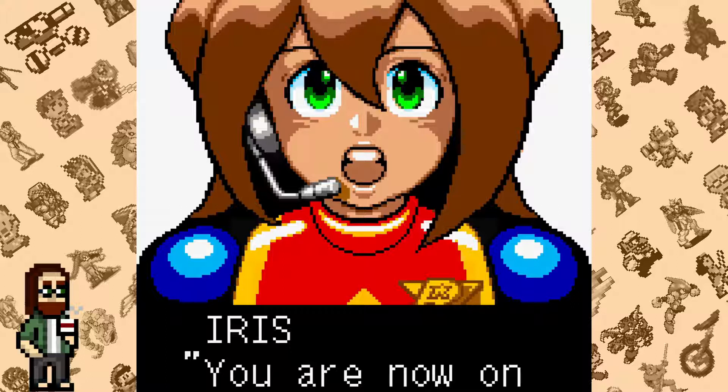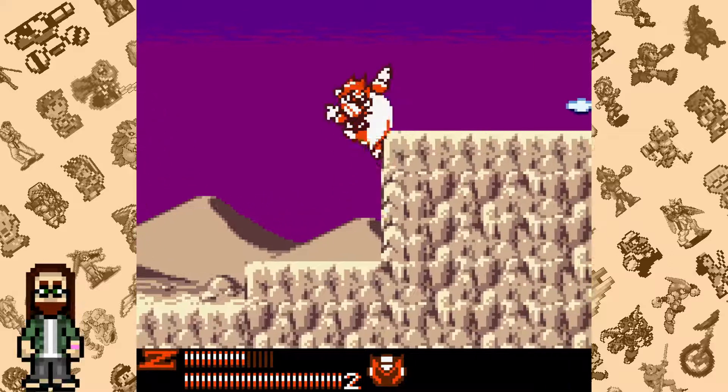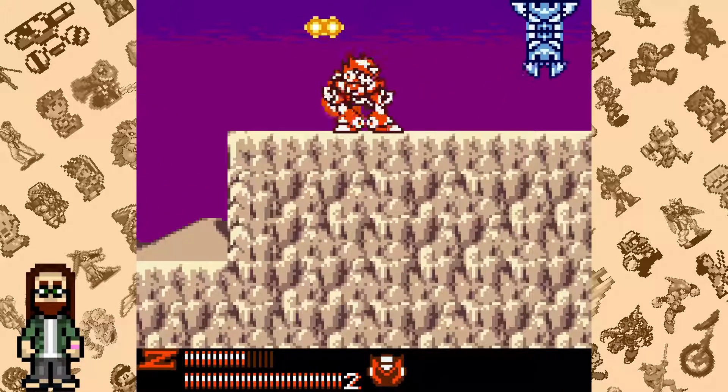Among these interesting choices is the inclusion of Iris, a character that doesn't show up until X4, as well as Zero's gameplay. We'll get to the story later, so for now let's just stick to the gameplay.